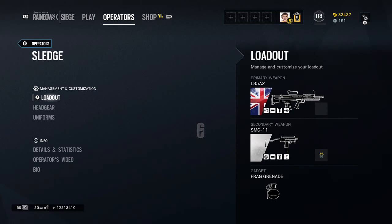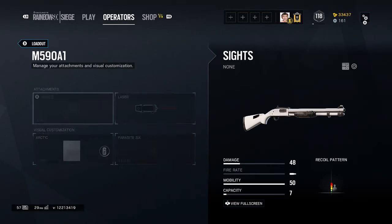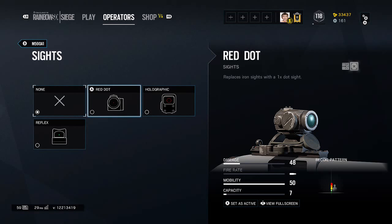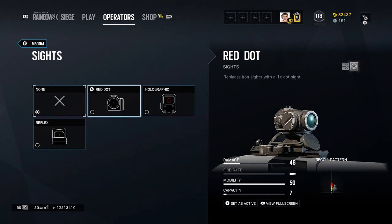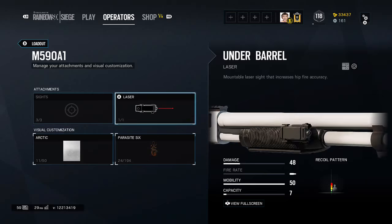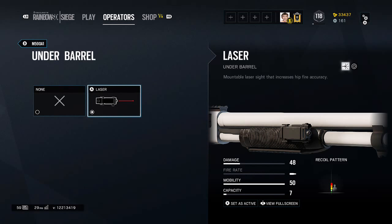He has the L85A2 as one of his weapons. He also has the M590A1. Let's check out the attachments for these weapons. He has the red dot sight, which replaces iron sights with a one-times dot sight. A holographic, replaces the iron sights with a holographic precision sight. And a reflex, replaces iron sights with a one-times triangle reticle sight. For the underbarrel, he has the laser — a mountable laser sight that increases hip-fire accuracy.